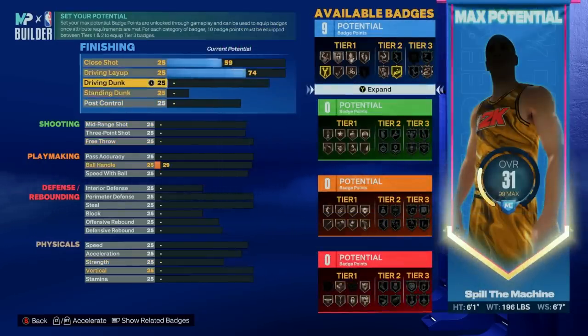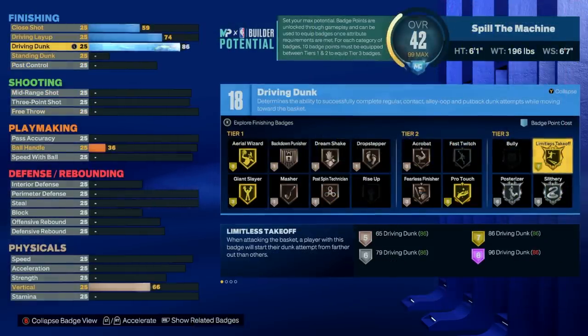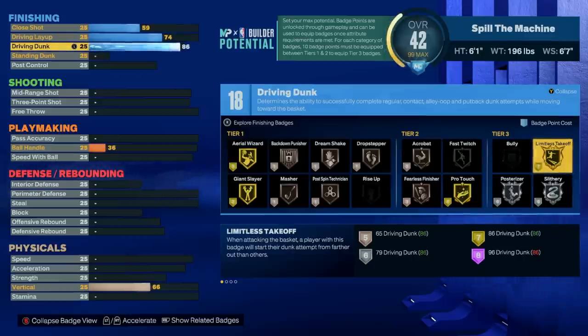We're going with an 86 driving dunk for the pro contacts and gold limitless takeoff. I've tried the 88 dunk for the MJ limitless dunk package and it's decent, but honestly I don't think it's worth it. Having dunks like quick drops off one and front clutches will be more than enough and probably even more effective. If you want flashier limitless takeoff dunks, you can equip something like Clyde Drexler or straight arm tomahawks off one. In total this is going to give us 18 finishing badges which is going to be more than enough for everything we need.